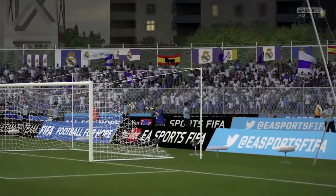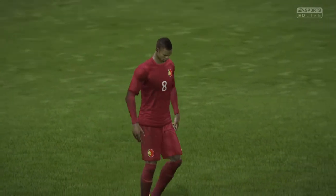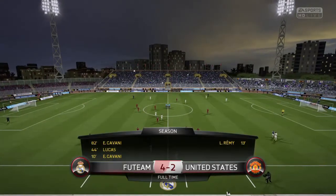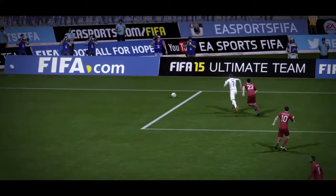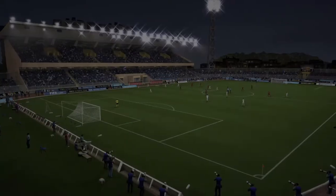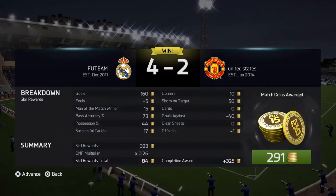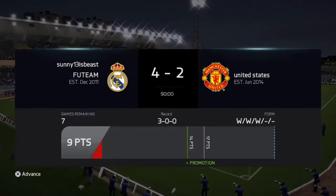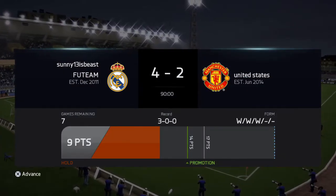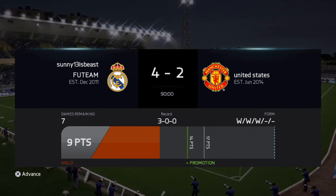6 points from a total possible 6 points — so that's just good. Alright, 4-2 — great game! Let's check out the match bonus and where we stand in the table. 9.5 rating for Cavani. 409 coins. And 9 points in Division 7! Thanks for watching — comment, like and subscribe!